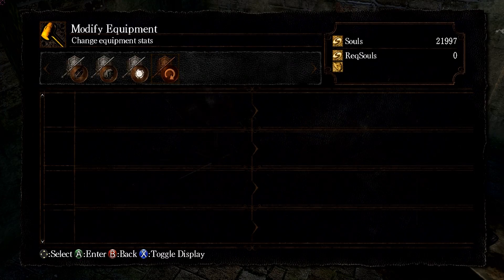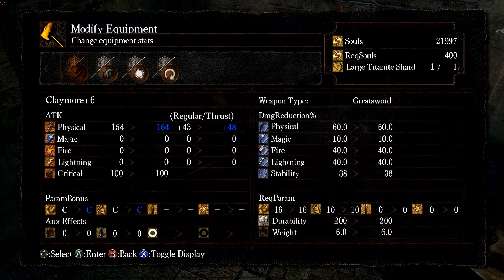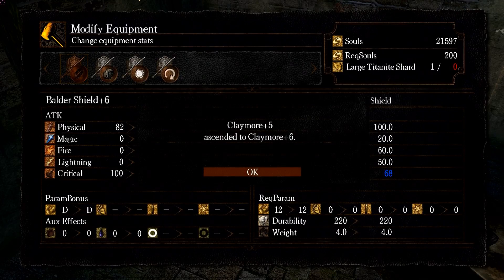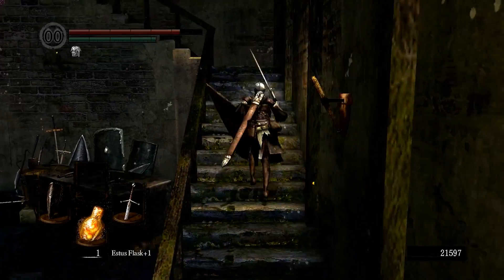We can now make the Claymore into a Divine Claymore if we had a Green Titanite Shard, which we don't. We can also revert it back to a prior state if we needed to, but it's already in the first upgrade stage so we can't do that. Let's do the Claymore plus six — that'll give us ten more base damage per hit, and five more based on our Strength and Dex bonuses. Every little bit helps, and we'll come back here when we get more Shards, possibly leveling up our Shield as well.